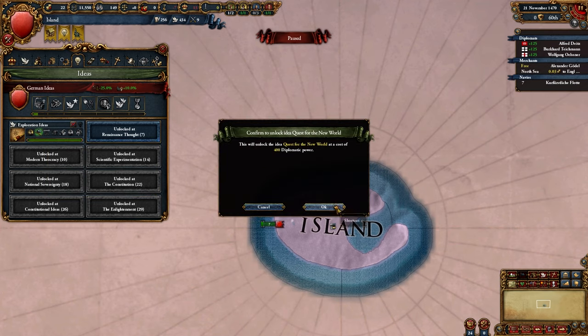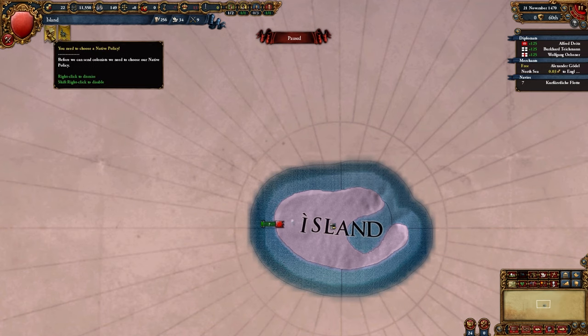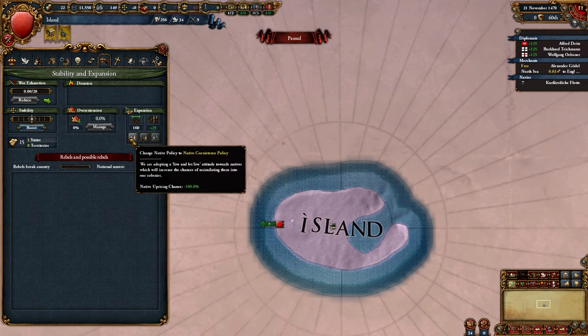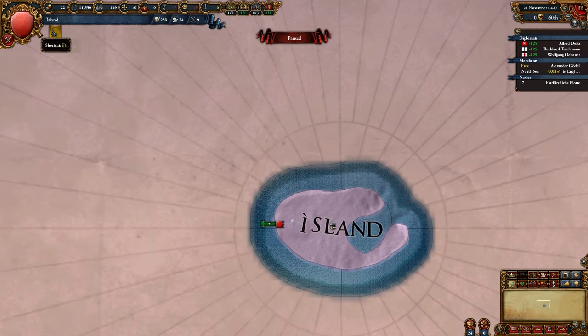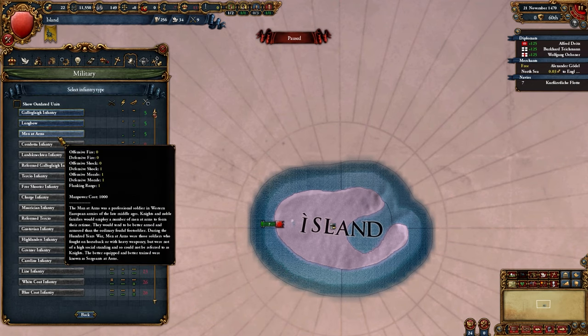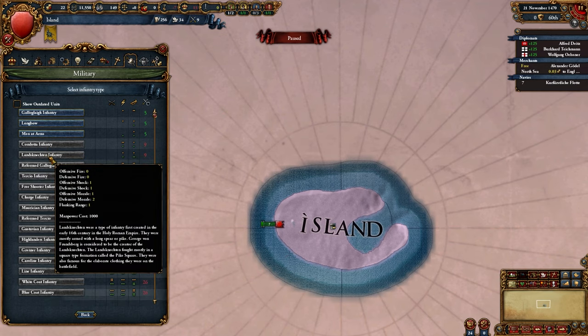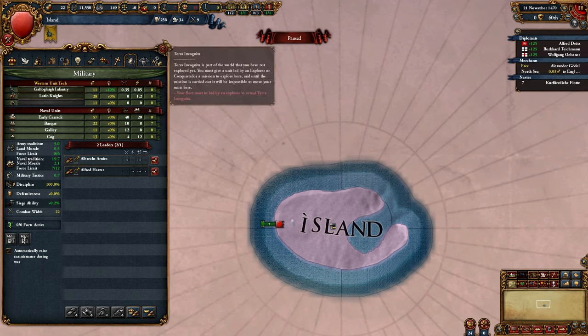We also have to choose our native policy. Right now I'm feeling incredibly bereaved and I want someone to take that out on, so: native oppression policy. And we do have superior unit types — men-at-arms, Galagli infantry. We're gonna be doing a lot of offensive, so let's go with that.